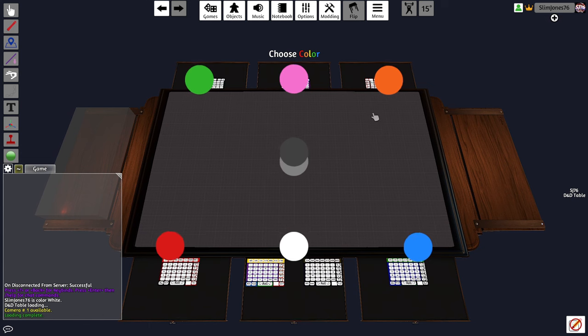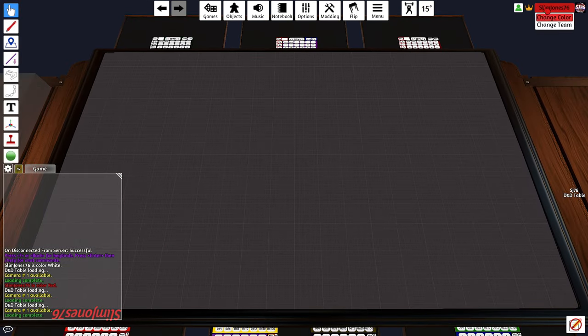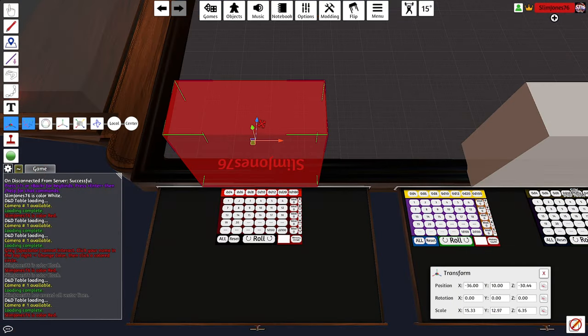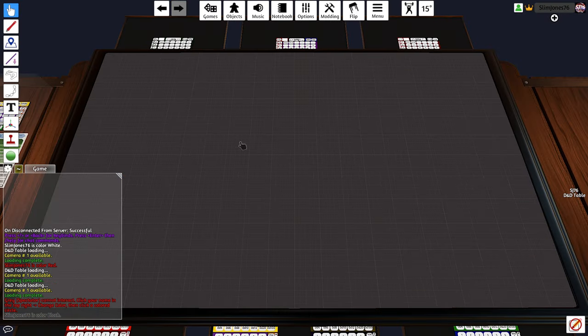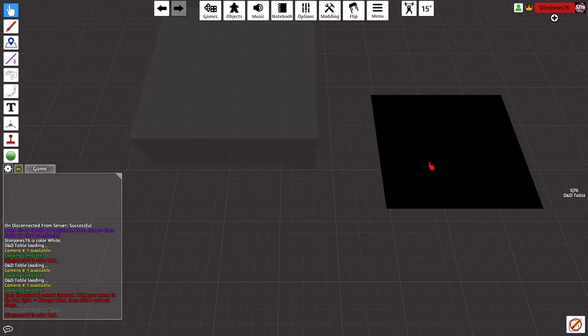When you first join the server as a player, you'll get to choose your color, which will assign you to a location with your name on the table. You can always change your color by clicking on your name at the top right. If these names ever get in the way, you can use the Gizmo Tool or F8 to select the box and move them. As the DM, you'll want to choose the black color, as it allows you to see through hidden or fog of war areas created with the Zone Tool or F3, and allows you to read GM-only notes on objects in the game.